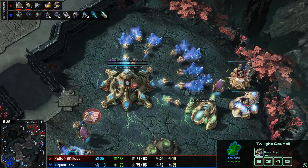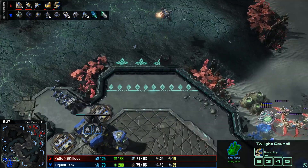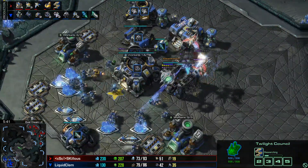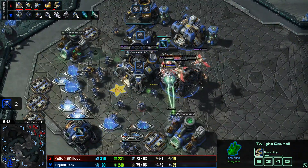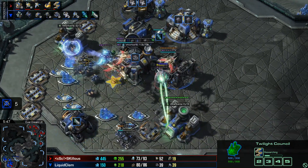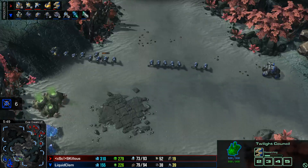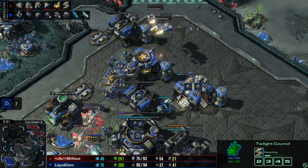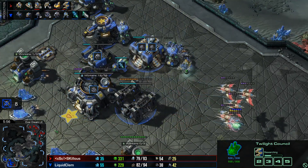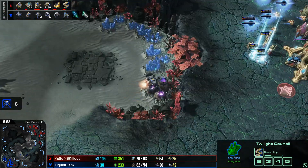This is why we're seeing Skillis head into Charge next — getting the Zealots out, which will give him a lot of muscle. Meanwhile, the Phoenix can punish Clem if he overcommits. The Oracle and Phoenix are actually getting a lot of damage done into Clem's main base right now. Clem was so focused on his push across the map that he's just taking the harassment back at home. Skillis kills eight SCVs — really, really good damage.